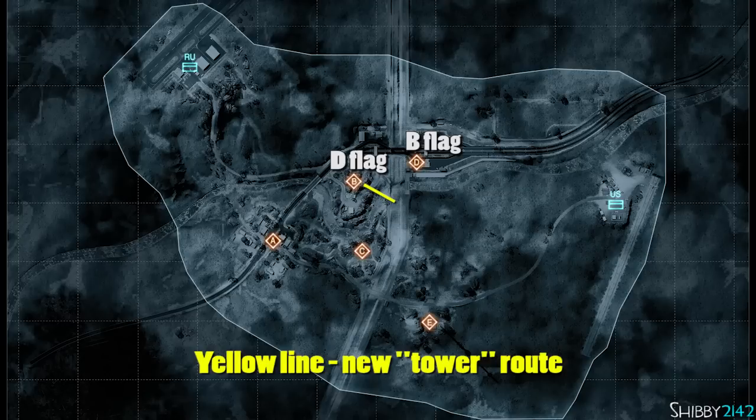More of the tower pieces are extended a little bit further out towards B flag. However, the part that you want to worry about — where you have that new entrance between the D flag and C flag — is basically what you see on screen right now.